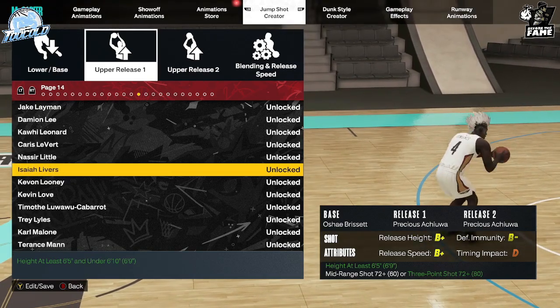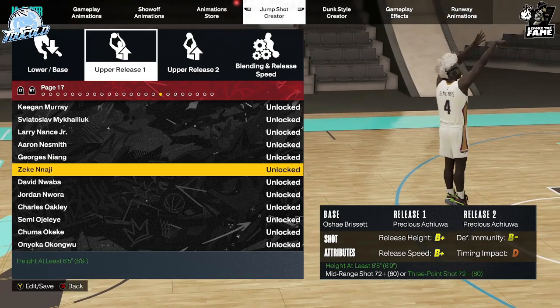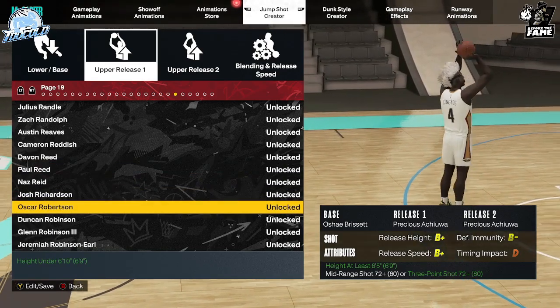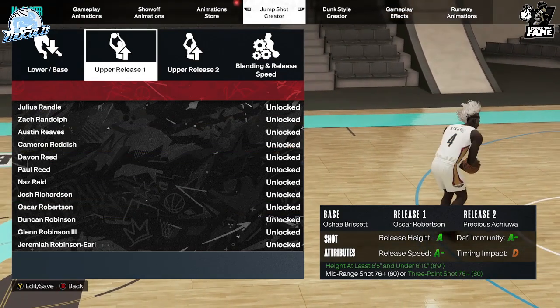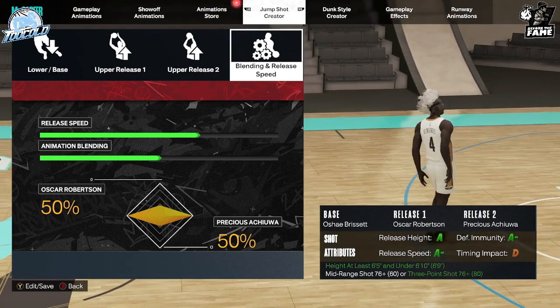This jump shot is fast. Like you can green smothered, you can green lightly — it's super fast. Release one is Oscar Robertson.